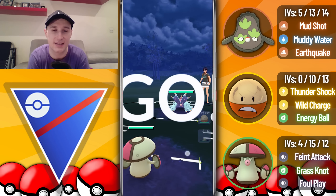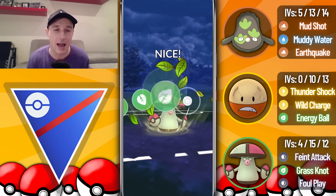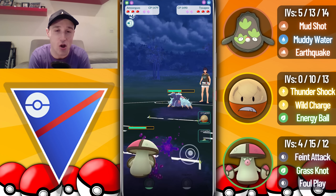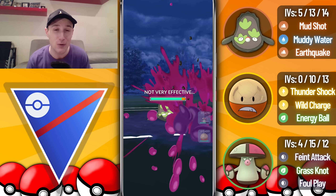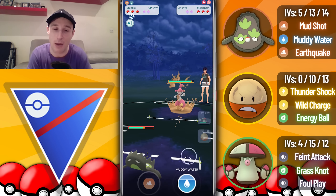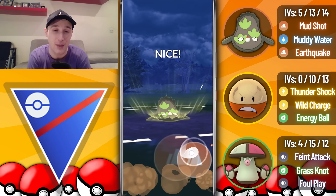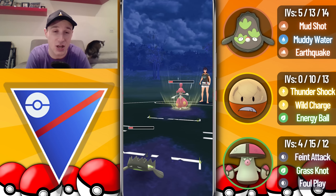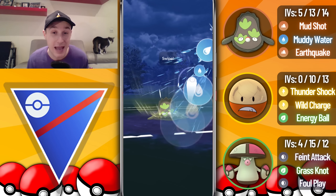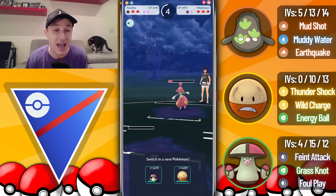Into the next battle we see a Toxapex in the lead. If they go for Sludge Wave that'll do big damage, but we go for a Grass Knot, overfarm, and swap to catch the move. The opponent full sends the Sludge Wave — it's triple resisted and that works out really well. I bait with a Muddy Water which goes unshielded, getting the attack drop. We go for an Earthquake and they're forced to throw their energy. An Ice Punch doesn't take us out after the debuff, so we get to another Muddy Water and grab the first shield with another attack drop.